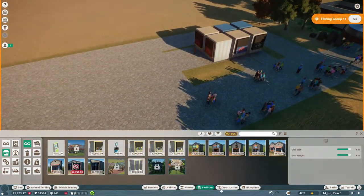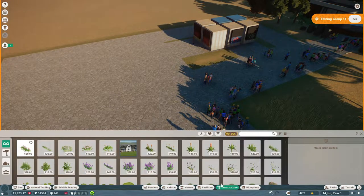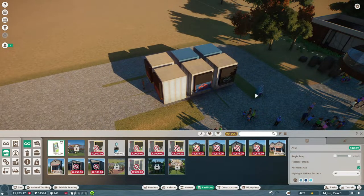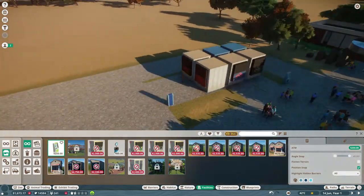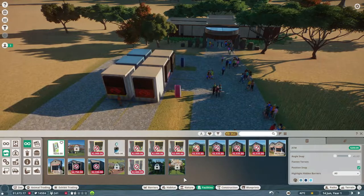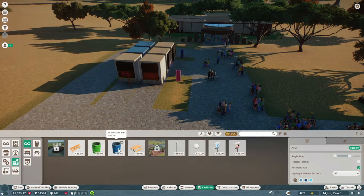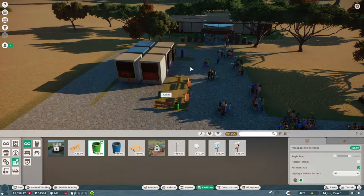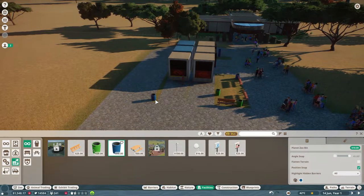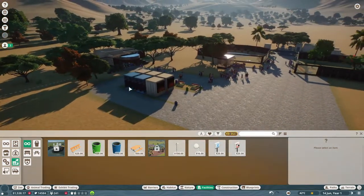I don't have a ton of money for benches but I want to put some down. Let me put an ATM right here, facing this way so it doesn't block people entering the park. Then a few benches and a regular bin. I'll be adding more benches eventually but I have to be careful with spending right now.